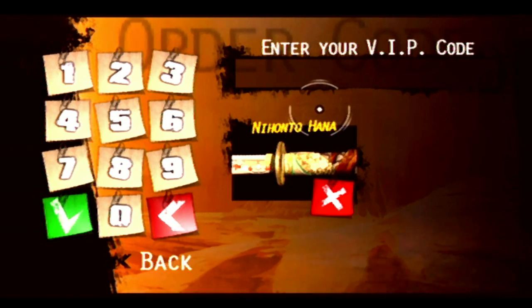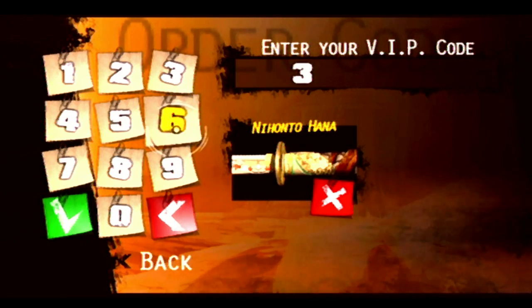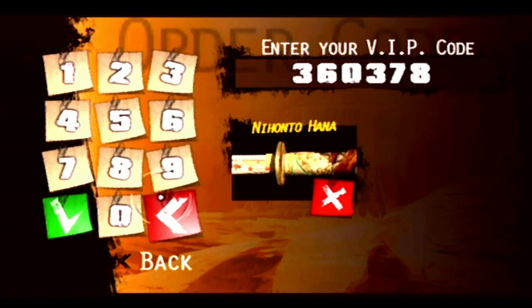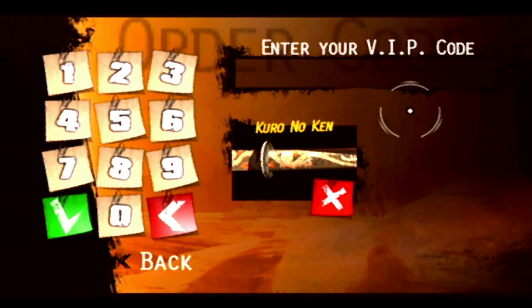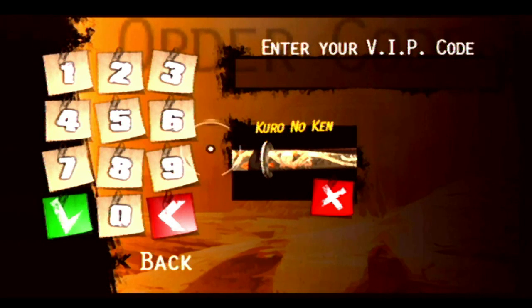Does that mean if I type in the other sword code it will replace this one? Let's go ahead and see. The next code is: 3, 6, 0, 3, 7, 8. That's a bit of a different code, so that's good. Congratulations, you entered a valid code! Special weapon — the Kuro no Ken! I guess it does replace your other one.